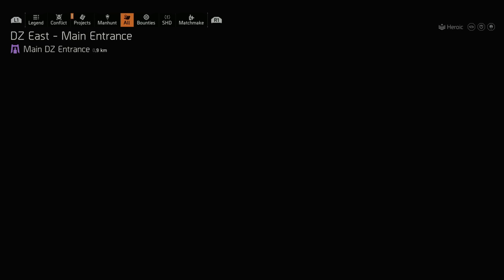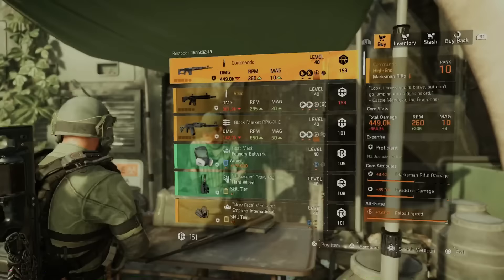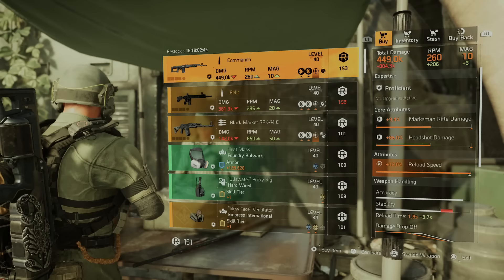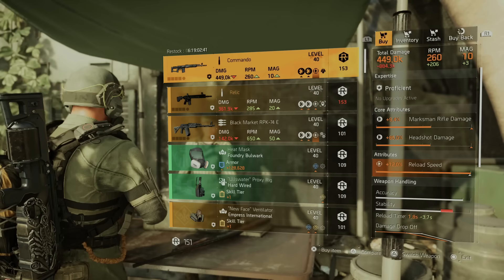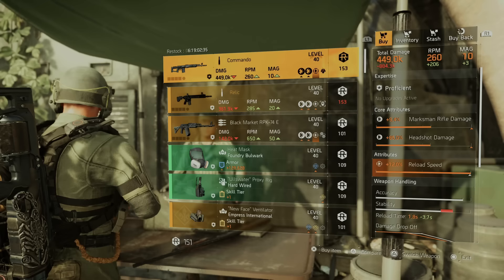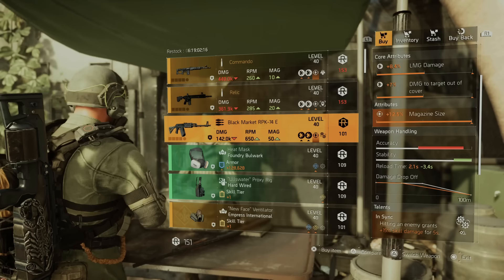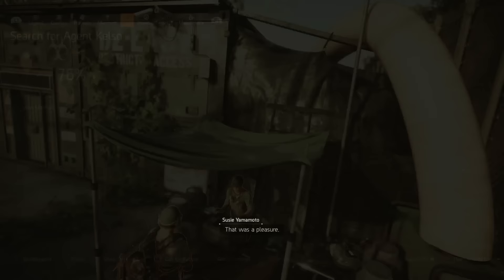We finished all the open world vendors — all we have left are the dark zone vendors. At Dark Zone East they have a Commando with maxed out reload speed — I don't even have that maxed out, I'm tempted to buy it at 153. They also have the Relic marksman rifle with headshot damage, rate of fire, and Perfect Determined — two named items right here. They also have a maxed out magazine size for the Black Market if you want to grab that.